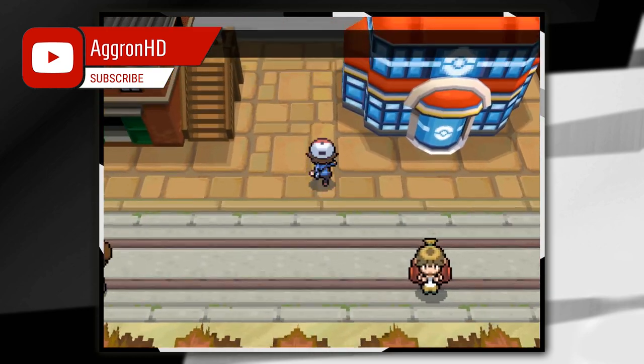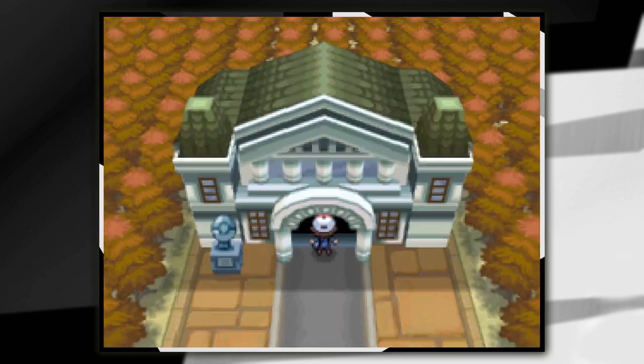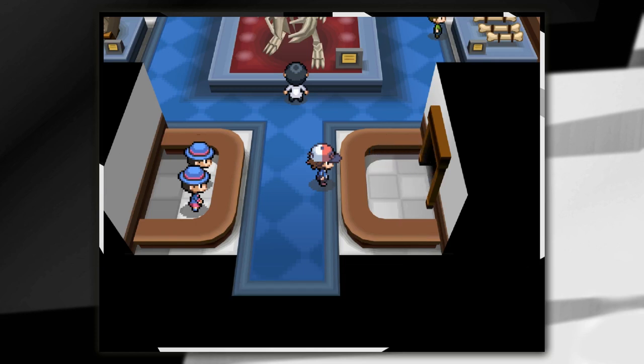He'll give you a different fossil each day, so if you don't get the fossil you want — which in this case is the Skull Fossil — simply change the date or time on your DS or your computer to the next day and then chat to him again until you get the Skull Fossil.